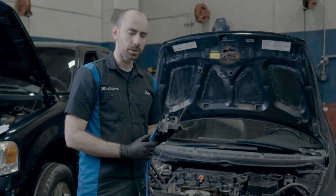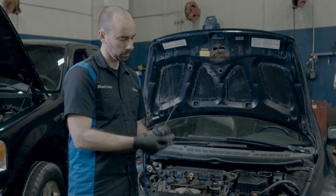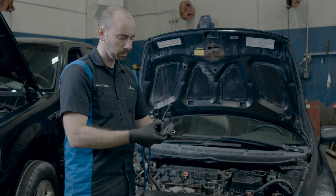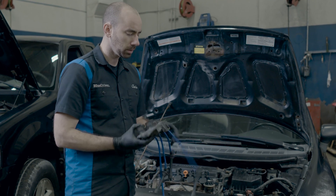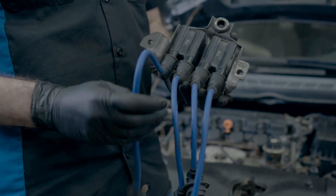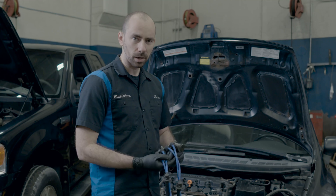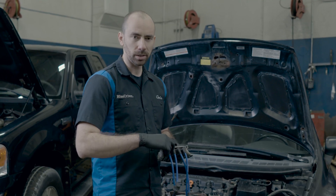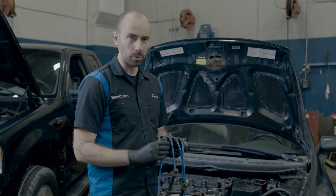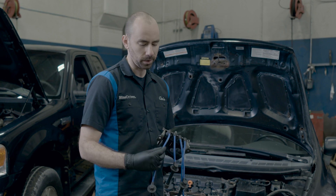Another thing to inspect is your plug wires. This car is a coil-on-plug setup so there are no plug wires to deal with, but in a car with an ignition coil pack and wires to the plugs, look at each wire's insulation, bend them back and forth, and look for cuts or damage. You can also take a spray bottle and spray water around the ignition coil and along the wires while the engine is running. If there's damage, you may see arcing or hear the engine respond as water is sprayed near the affected area.